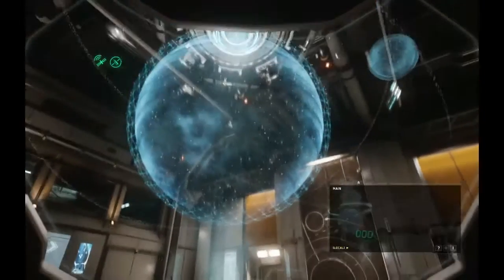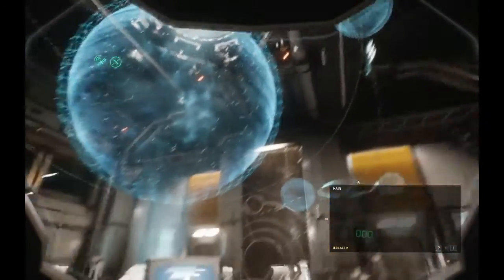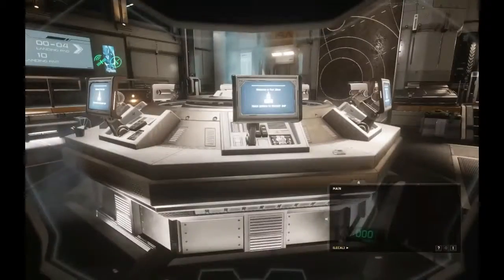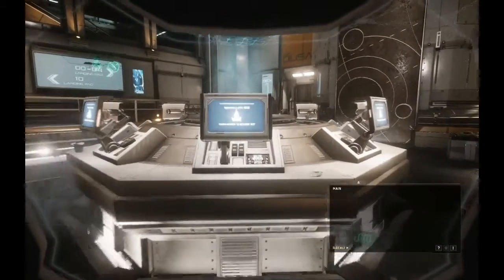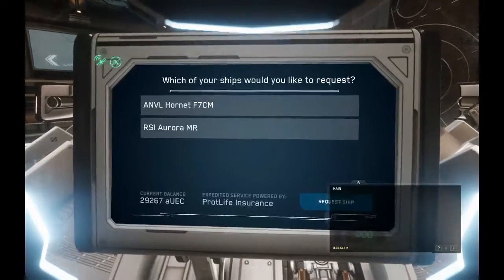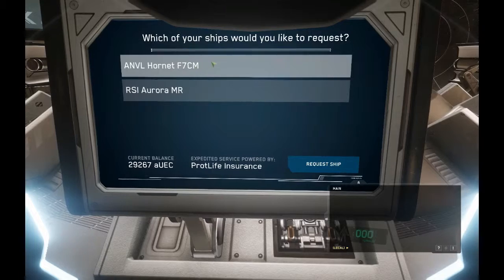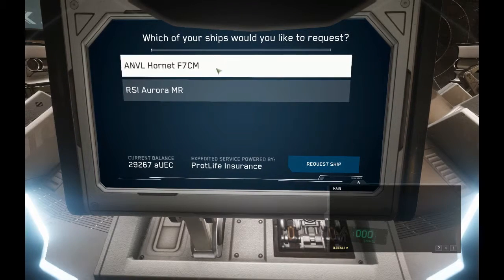Here we are at the ship deck. You'll see this big planet and other planets revolving around it, sort of like a hologram. You're going to pop to one of these computer screens - any one of them is fine. Press F to use it and it will bring up the ships you'd like to request. I'm going to request my Hornet and at the bottom click 'Request Ship' - simple left click stuff.